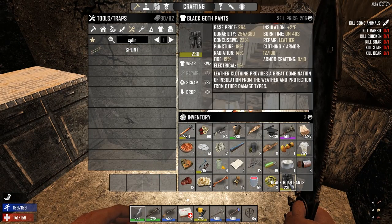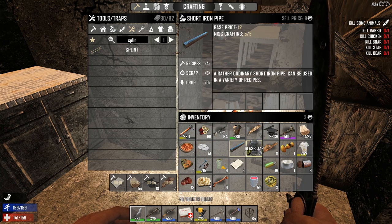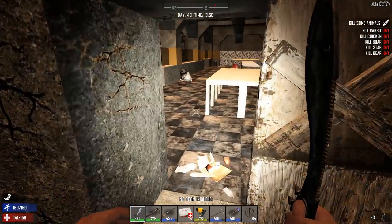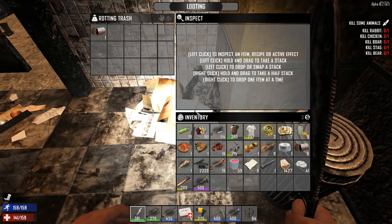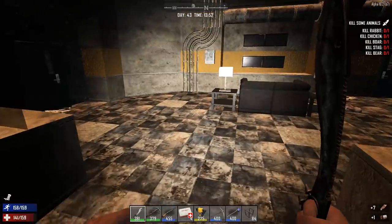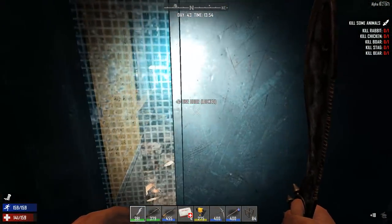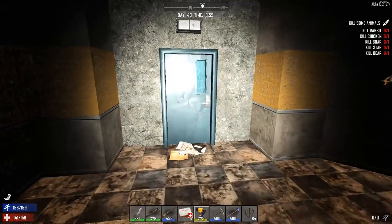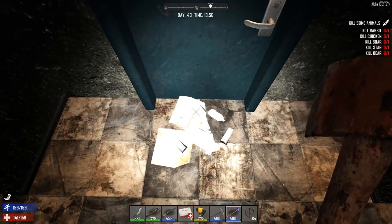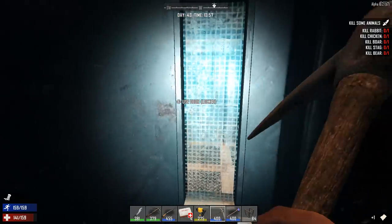I'm never going to wear those, so those are getting scrapped. I thought I was going to have to do a drop chest - I mean, I will eventually, but not right now. I probably won't take apart too much in here - I'll probably only take apart the beds and maybe the TVs. The problem is it'll really clog up my inventory.